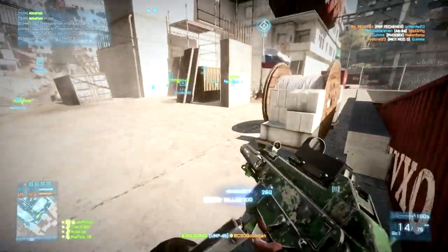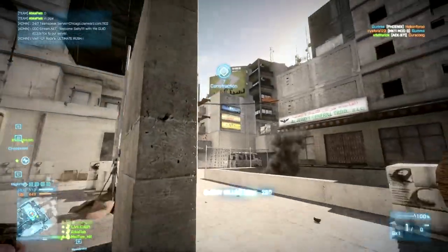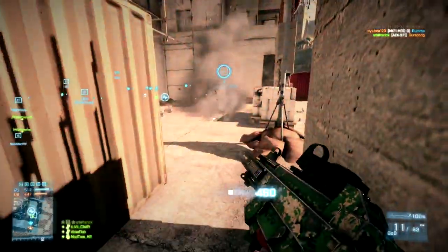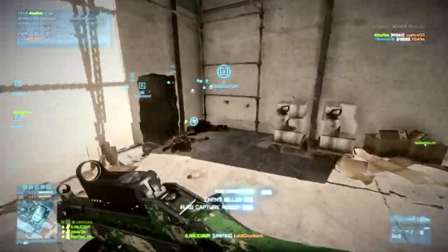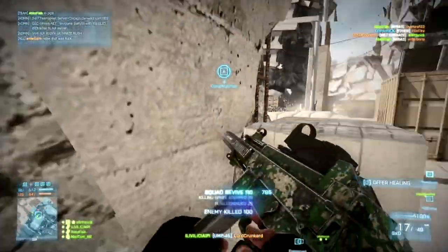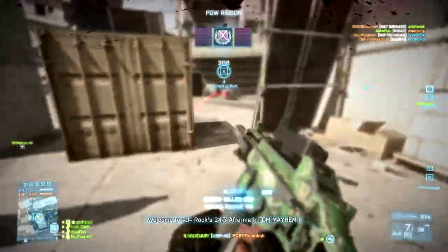On a side note, if you're really trying to get the best use out of your UMP45, I recommend a suppressor and laser sight. It's really going to let you hip-fire this thing and stay off the mini-map. Ultimately I'm not crazy about this gun, but if you're looking for something stealthy and very powerful in close-quarter combat, then this setup works really well.